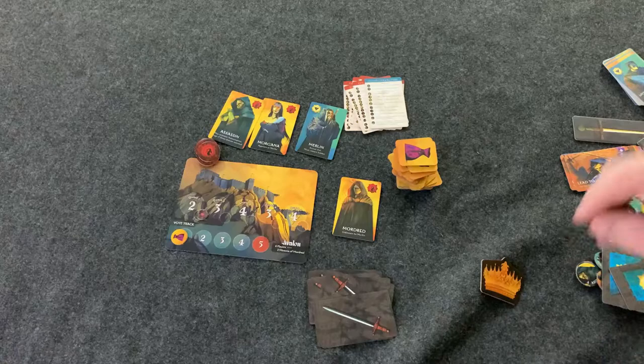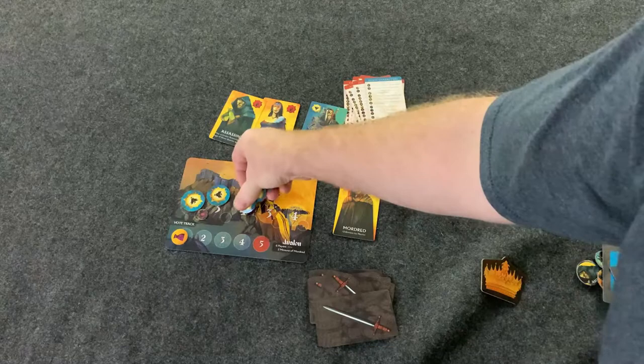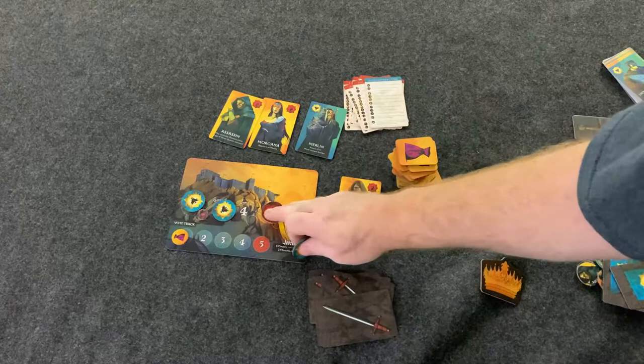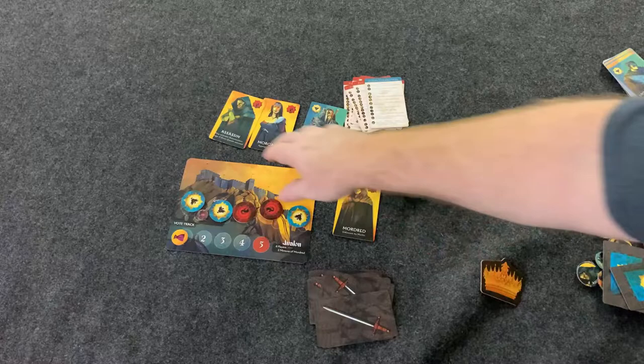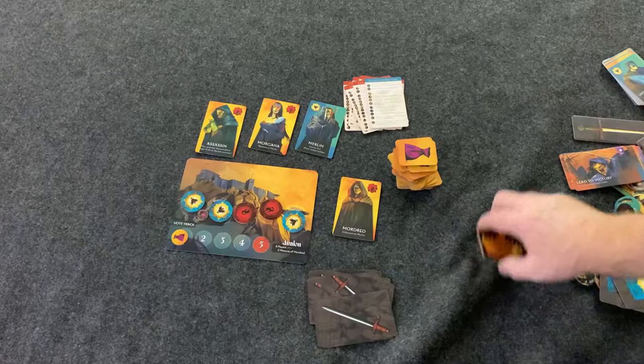The way to win the game: the good guys, who always outnumber the bad guys — there's a chart in the rulebook showing the mix — need three quest successes to win. If there are three failures, the bad guys win. The bad guys can also win even if there are three successes: if the assassin is in play and correctly names Merlin when the third success is achieved, the bad guys win.